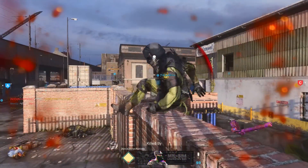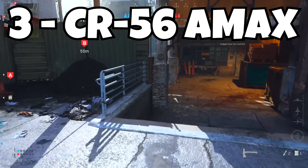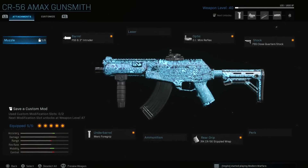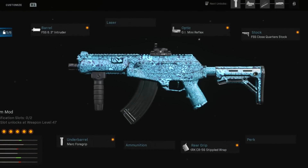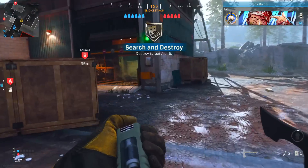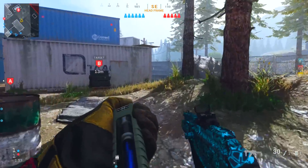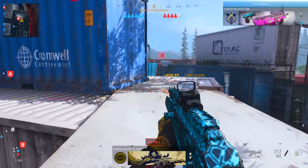Down to number three, we've got another new weapon — the CR 56 Amax. The barrel you want to run is the FSS 8.3 inch Intruder. I love this one because it gives you ADS speed and movement speed, which is great for multiplayer. It does take away bullet velocity and recoil control, but this gun is like the Grau — you don't have to worry about that.